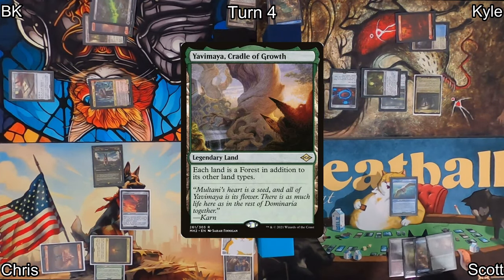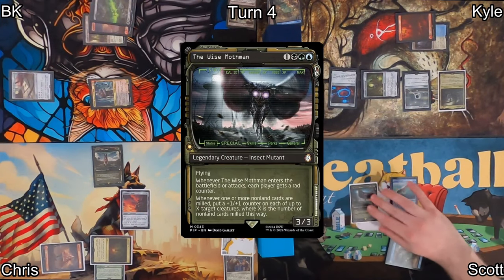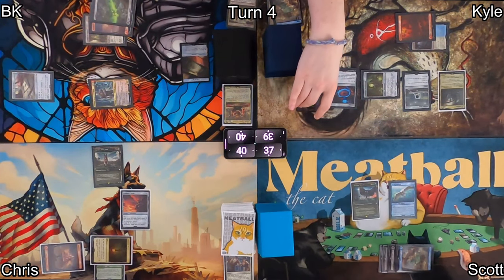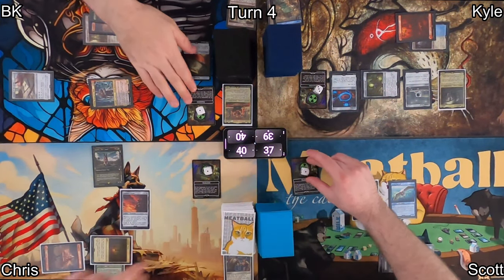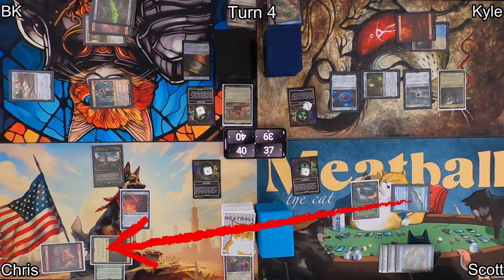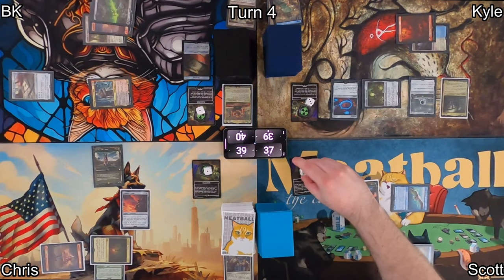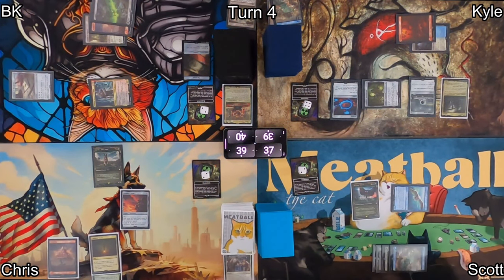On Scott's turn, he plays Yavimaya, Cradle of Growth, and gives me forests — which I appreciate. He then casts his commander, the Wise Mothman. When that ETBs, everybody gains a radiation counter, including Scott. Now that we're all ratted up, he moves into combat, swinging at Chris in the air with his Vexing Rad Gaul, dealing one point of damage, and because he attacked a player with a radiation counter, he just proliferates — so we all gain more.